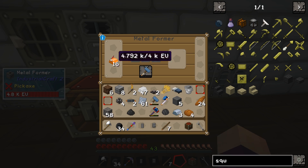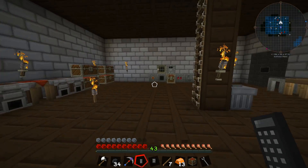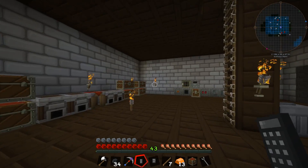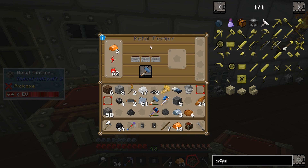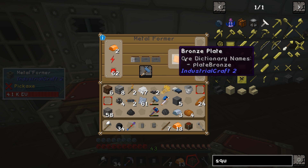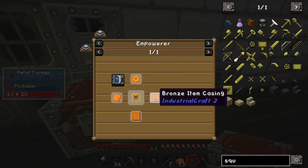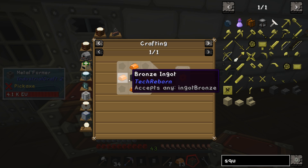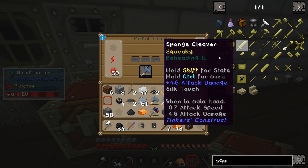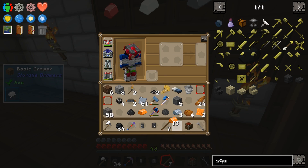I'm going to use the metal former for our bronze, just because bronze is a little more scarce to come by. How much redstone do we have? 99. I don't want to waste all of our redstone here — he says that as he puts redstone into the metal former. That's gonna get us one of those; we only really need one more here.